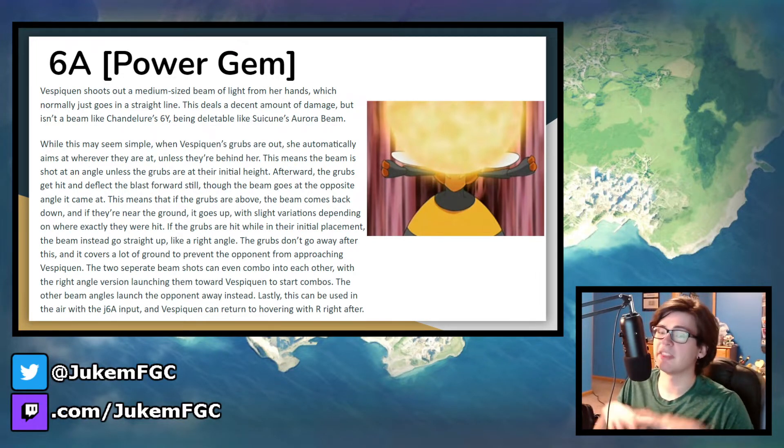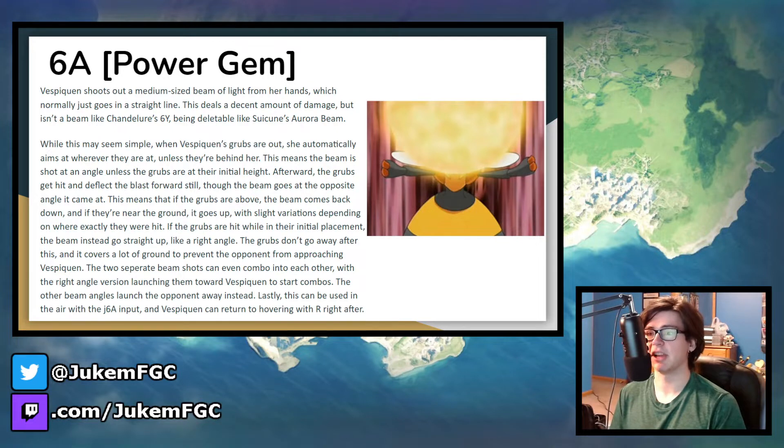Oh, and I forgot to mention — the grubs do not go away when they are hit by the Power Gem beam. Yeah, somehow they just survive a giant blast of light, but get tapped once from another character and they just die.